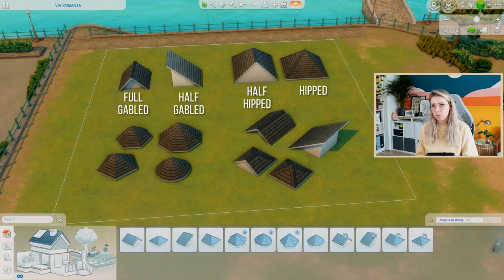A full gabled roof is like a little triangle, and a half gabled roof is half of that triangle. The hipped roof is like a sort of pyramid, and the half hipped roof has one flat side. That flat side is very convenient when you want to place a roof right next to another roof — it connects and neatly merges. The full gabled and full hipped roofs are used for the main parts of the building, while the half variants are great for creating separate areas like little bump outs.